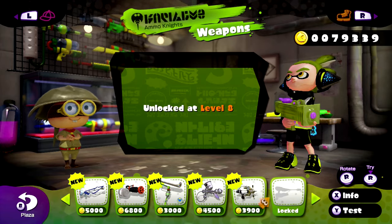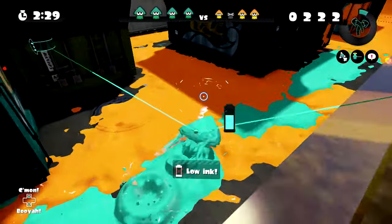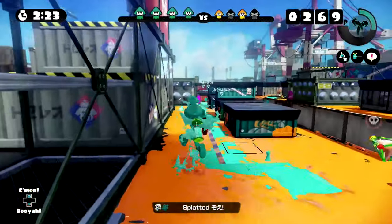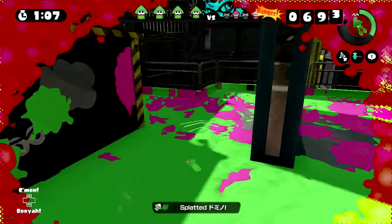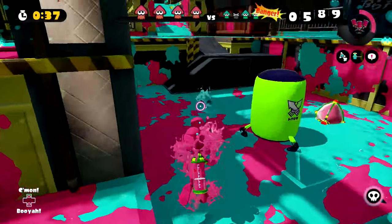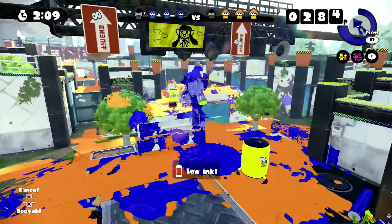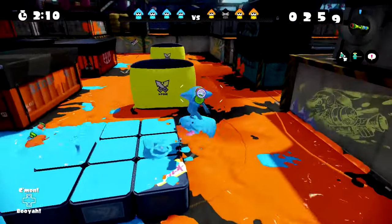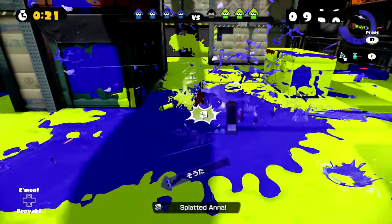Each weapon is equipped with a sub-weapon and a special weapon to complete a set. Sub-weapons are thrown items, typically bombs, that tend to cost most of your ink tank and can assist with splatting opponents and covering turf. Splat bombs are basic bombs that tumble across the ground and explode when the timer runs out, damaging opponents close to the explosion. Suction bombs stick to wherever they're thrown and have a slightly larger explosion radius. Burst bombs explode on impact and deal less damage, but are very effective in combination with your main weapon. Seekers target and chase opponents, leaving a trail of ink in their wake.